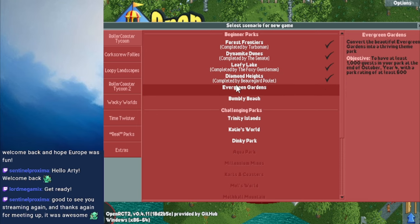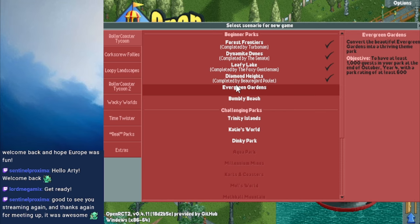So today we are on the fifth scenario, Evergreen Gardens. Convert the beautiful Evergreen Gardens into a thriving theme park. We've got to get at least 1,000 guests in our park at the end of October Year 4, with a park rating of at least 600. I think that should be pretty doable.